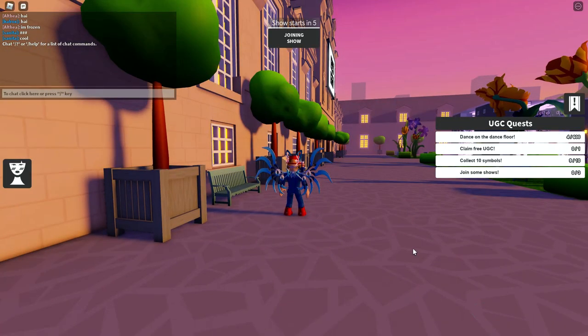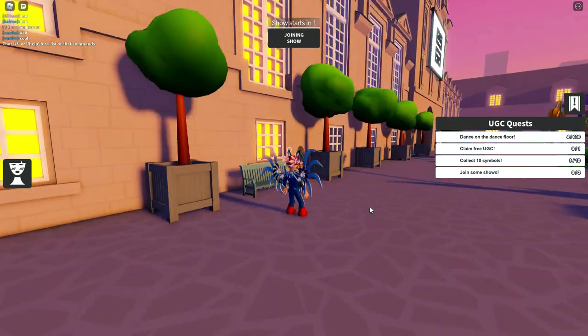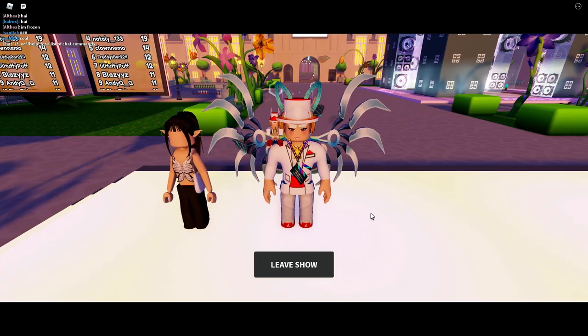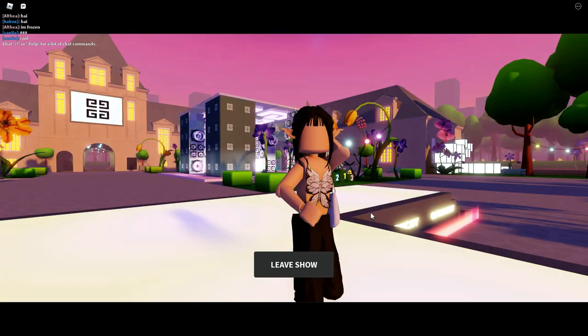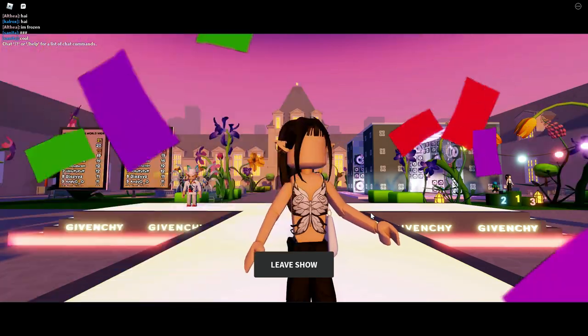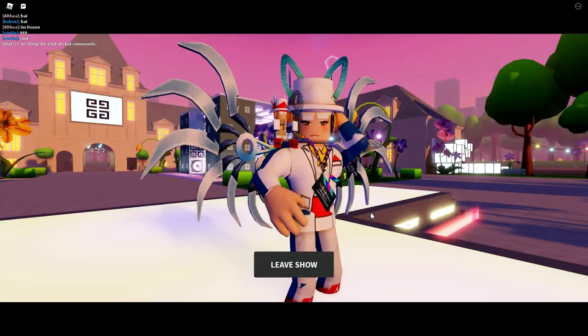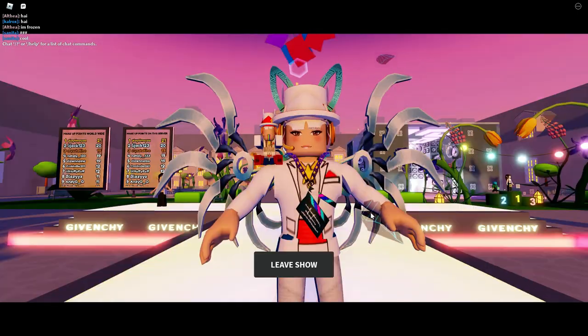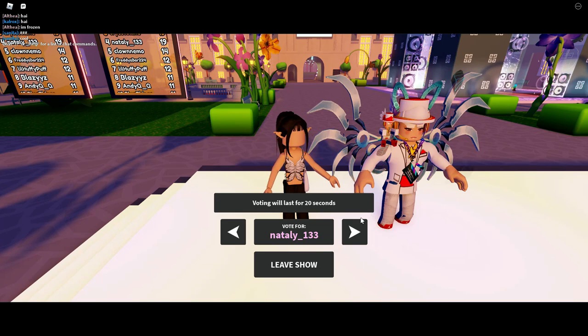You have to join three of these shows. You can see at the top it says 'joining show' — there's a countdown to when the show starts. You've got to click on that to join the show. This is like a fashion show where you put on different faces and stuff, and it just shows little pictures and images of everybody who's part of the show. At the end, people do voting — you can't vote for yourself, and you basically pick one person that you want to vote for.